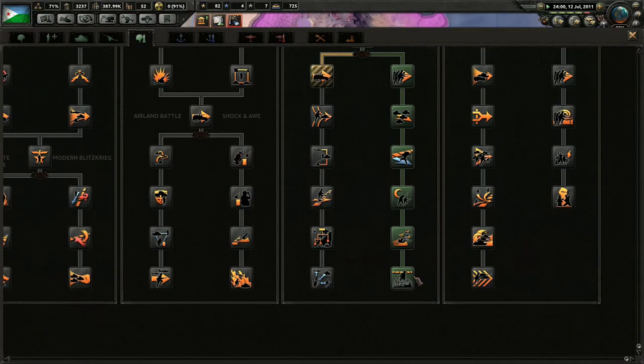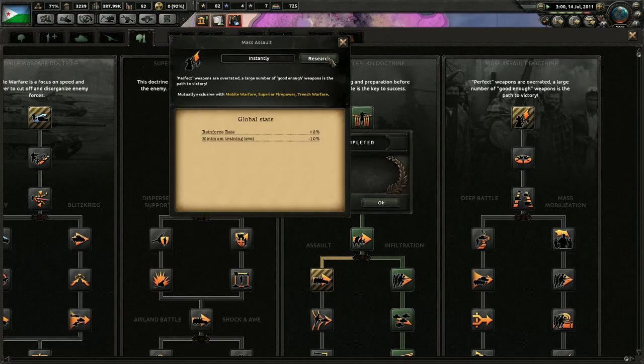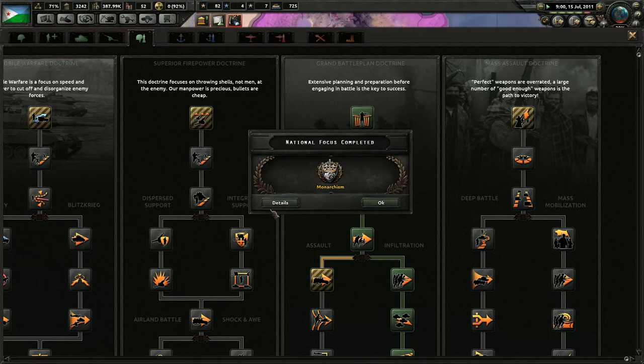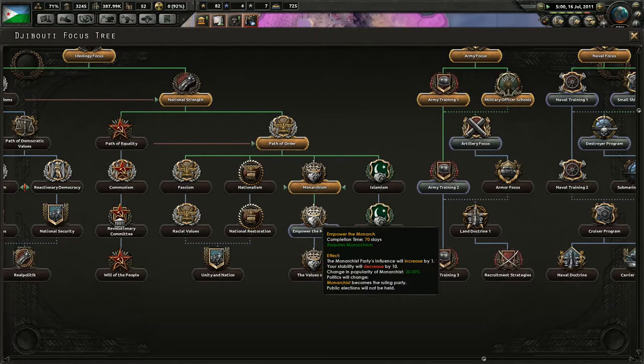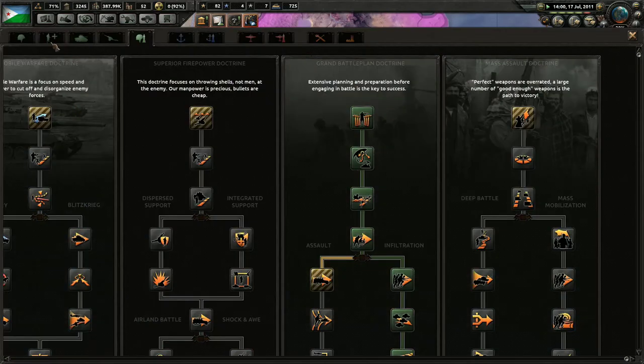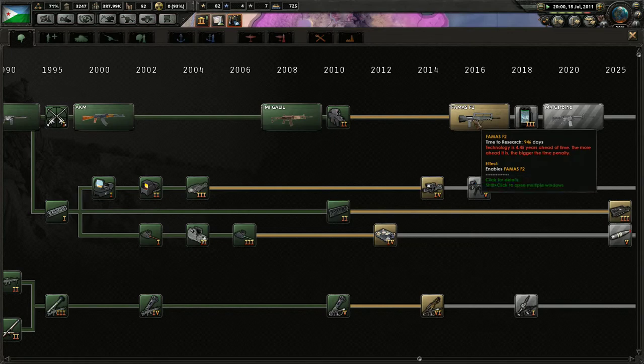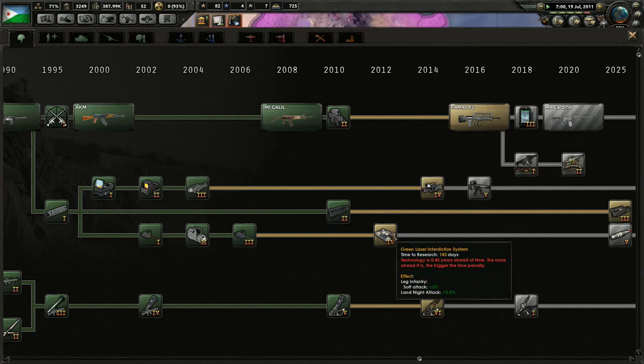I feel like I should have gone down the communism line, but we could still swap over. Now that we're not actually in war, we could hypothetically. We got monarchism — go further down the line. Our stability is going to decrease by 10, but our stability is so high that I'm not too concerned. We could go ahead and try to shoot for the FAMAS, but probably not.